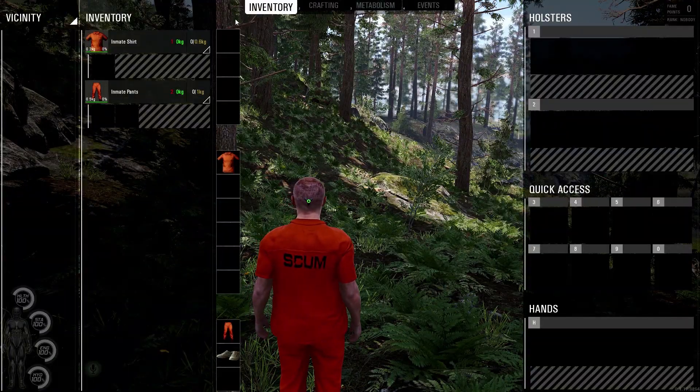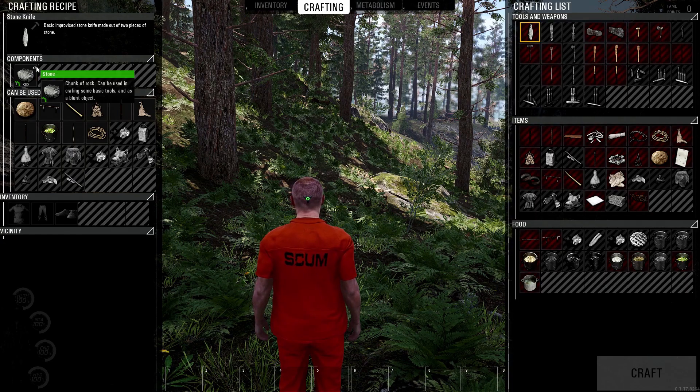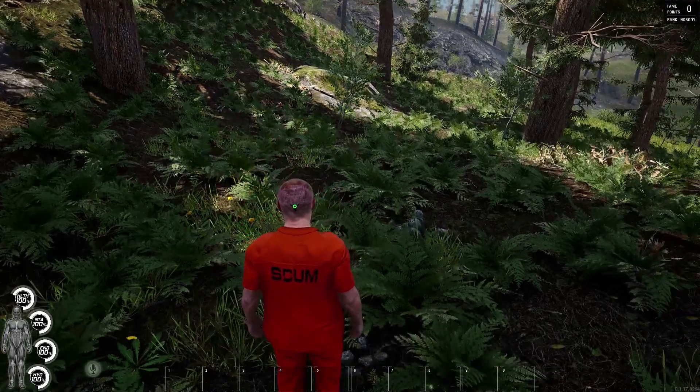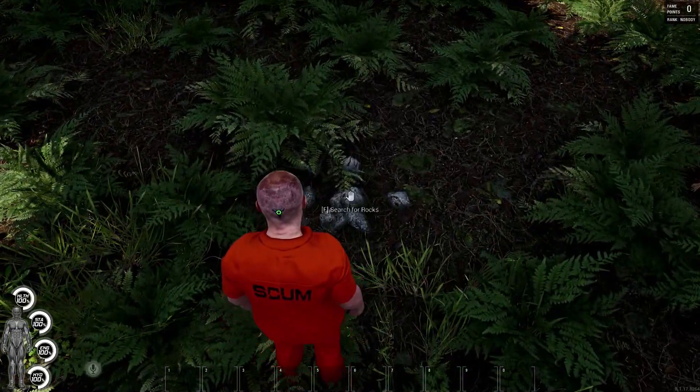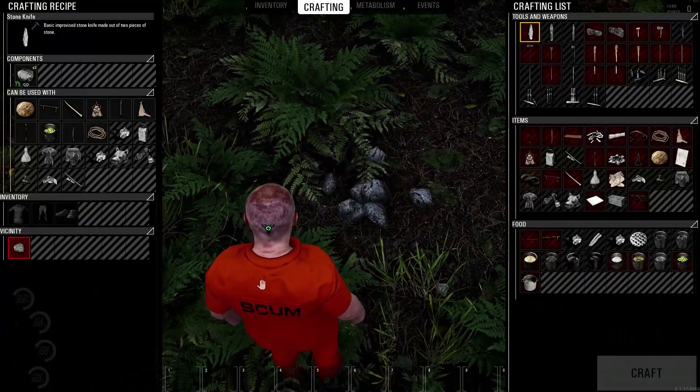I'm gonna press Tab to bring up my inventory and click the crafting tab. The first thing we're gonna try to craft is a stone knife. To do so, I'm gonna need to get two stones and you find them on the ground. Here's a bunch of stones — I'm gonna press F, and you don't pick things up automatically in SCUM.